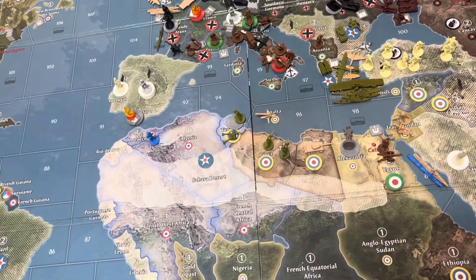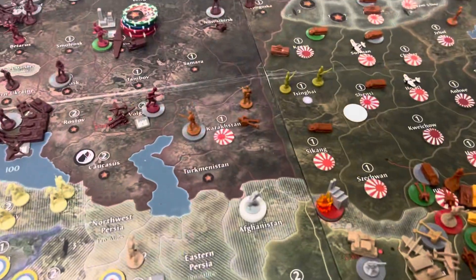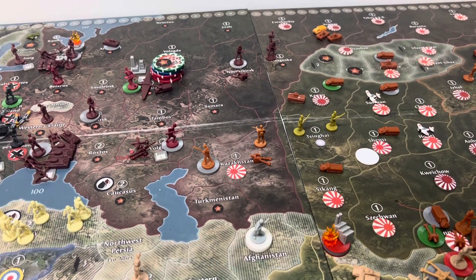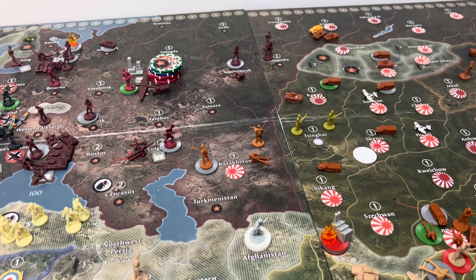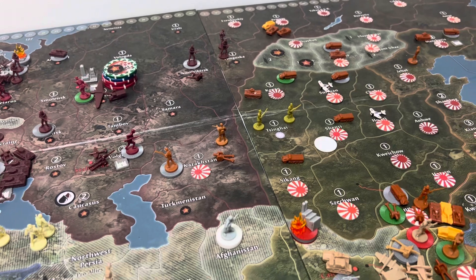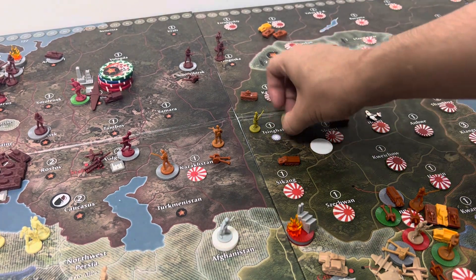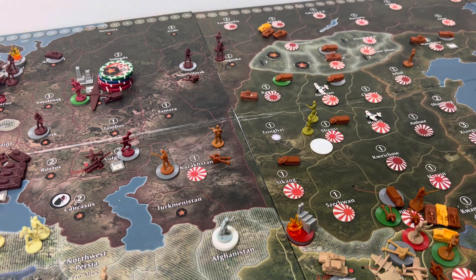Let's go ahead and do China. China has four IPCs, so they're going to be purchasing one infantry, with one IPC left over, in the hopes that they will be liberated. They will be moving two infantry into Shenzi, and we shall see what Shenzi will do.